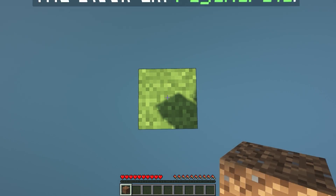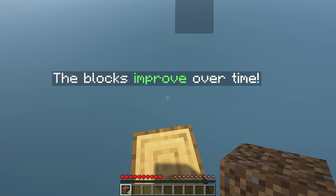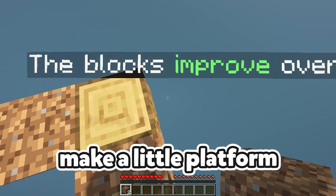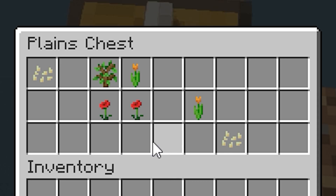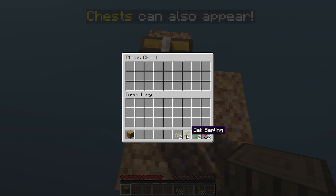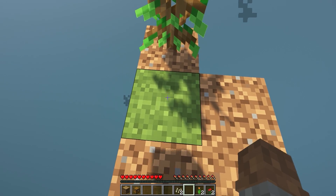Break the block below you — the block will regenerate. It also spawns more than just dirt; the blocks will improve over time. We're gonna make a little platform. We got wood — nice! Oh, we got a chest. What's in here? We need to plant the sapling. We'll break this chest so we can keep it.